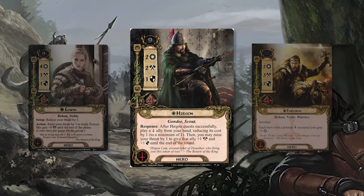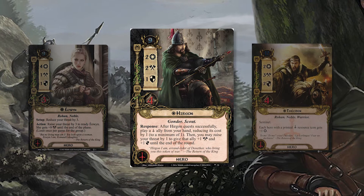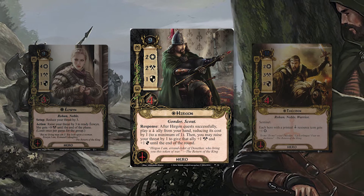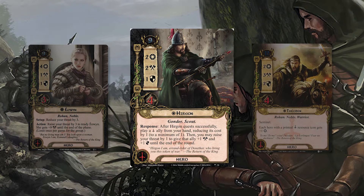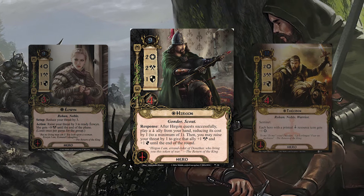Hirgon's great because his ability covers a weakness in tactics that has always been about resource generation. He isn't necessarily gaining you resources, but what he does do is discount pretty much all of your Tactics allies by one. Allies that were considered too expensive now have a skin in the game, and allies that were cheap to begin with are even cheaper, letting you spend your resources elsewhere.